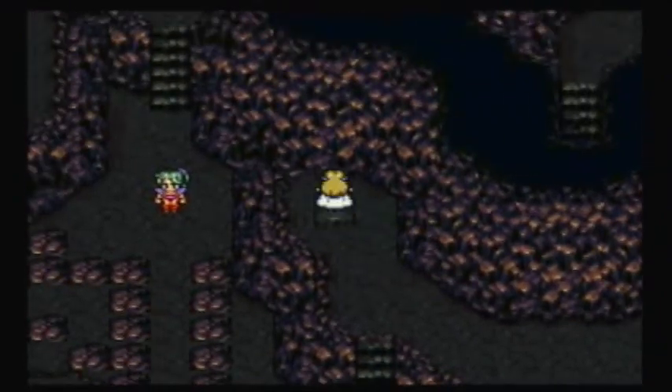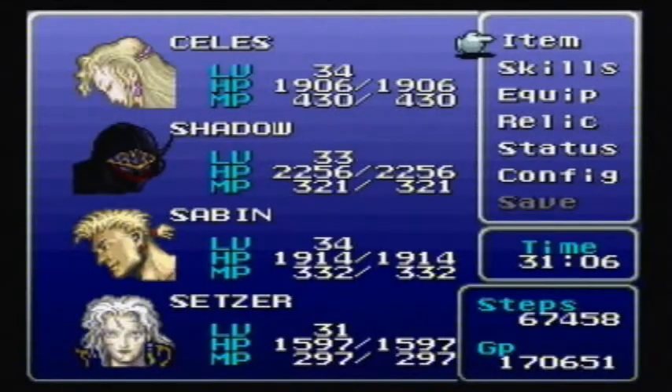I prefer to fight that guy and that dragon with the other party so I could have Saban and stuff like that. I prefer to fight him with this party so I can have Saban.